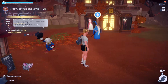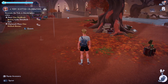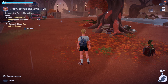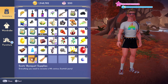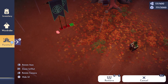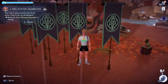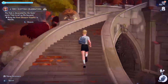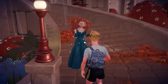We're going to place the Clan Dunbroch banners in Storybook Vale. We can also place the Clan McDuck banners, but that is optional. Open furniture requests, find the Clan Dunbroch ones, and place them all. Then we're going to bring the supplies that Scrooge gave us to Merida herself.